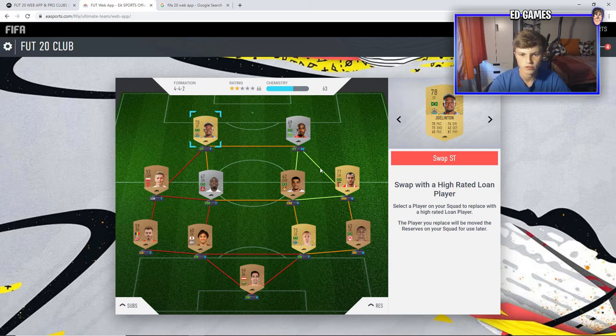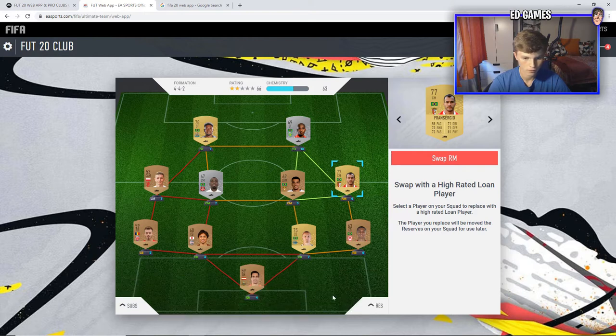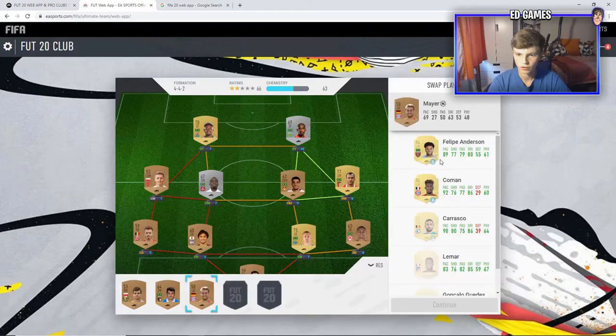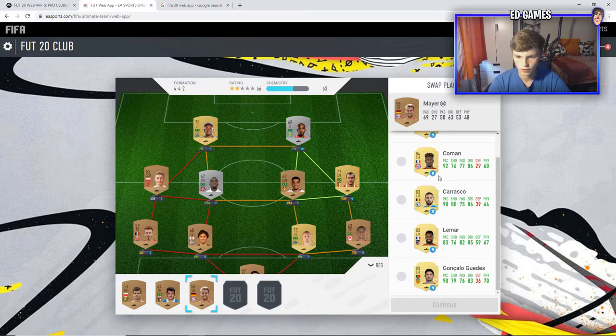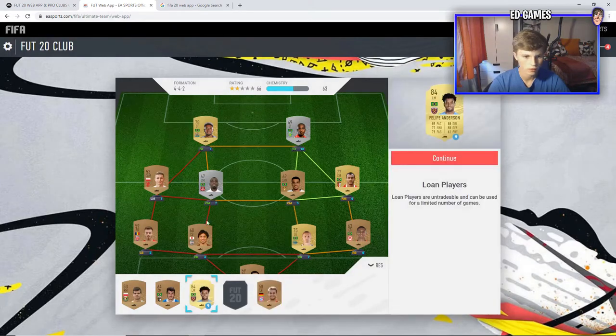I'm not sure if Jolinton is what everyone gets when you pick Brazil, but he's a decent Premier League striker — 81 physical, obviously new to the Premier League this year. This guy's a centre mid with 58 pace — not a bad CDM with 81 physical I guess, but all bronze. We also get a loan player here — looks like nine games on Koeman and eight or nine on the rest.